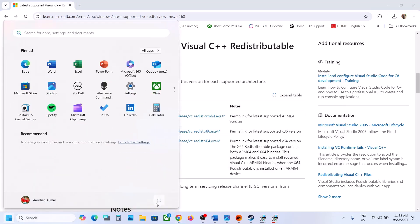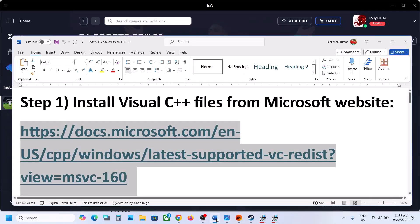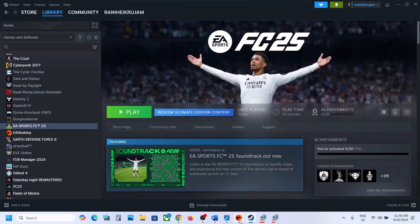Once both are installed you will see a restart option, so make sure that you restart your computer — the restart is a must. After the system restart, you can launch the game and check. If it's still not working, go to the game installation folder.